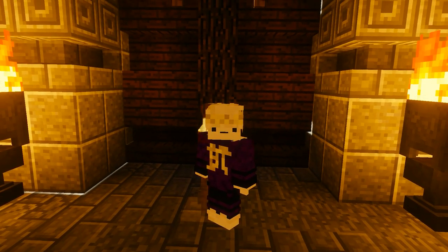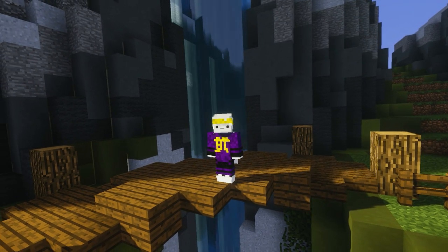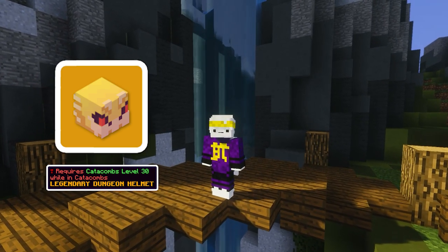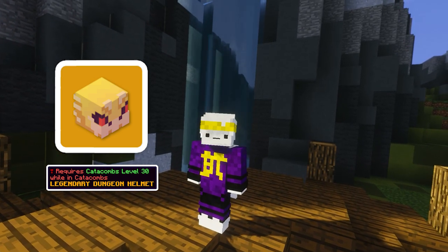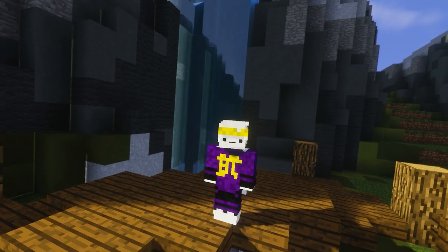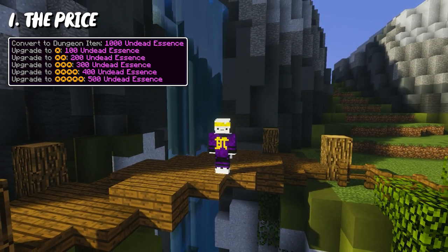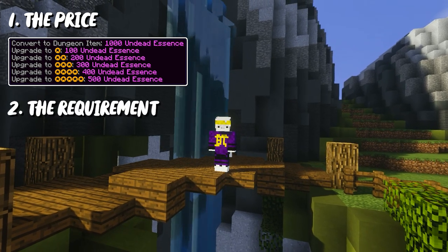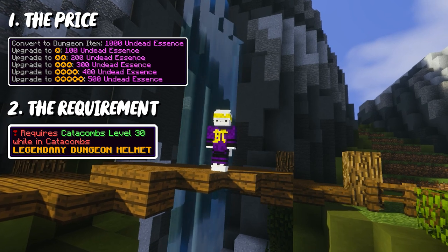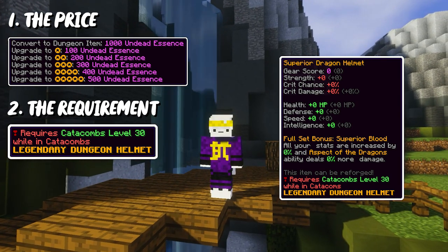This means you can get an ability and stat boost of up to 50% of the item's base stats. Quick reminder though: if you upgrade your equipment to become dungeon items, most of them bring a pretty high requirement. The superior dragon armor, for example, requires catacombs level 30 to use it inside dungeons, as well as a high cost to upgrade it. If you take your armor to Malik and convert it into a dungeon item, you need to think about two things: the price — since converting a non-dungeon item is very expensive and multiplies by 4 for armor — and secondly, the requirement. You can use your upgraded dungeon item outside of dungeons normally, but you can only use it inside dungeon runs if you fulfill the requirements. Upgrading comes with a high price, but it pays off if you can make up for it.